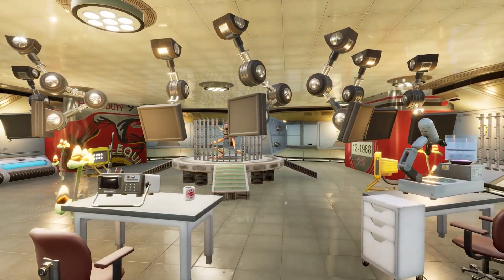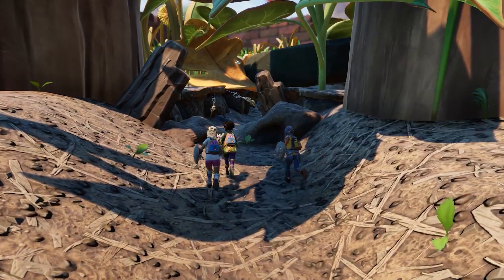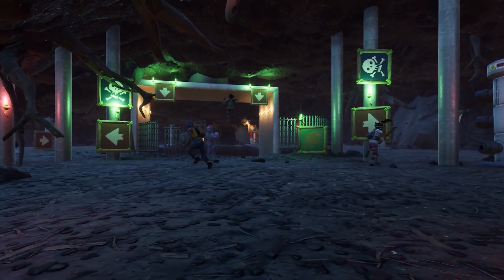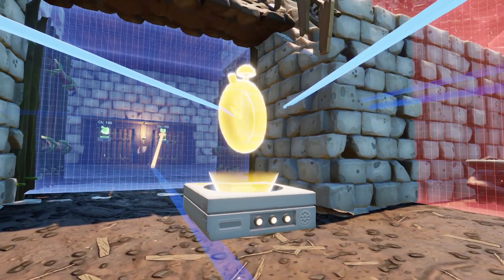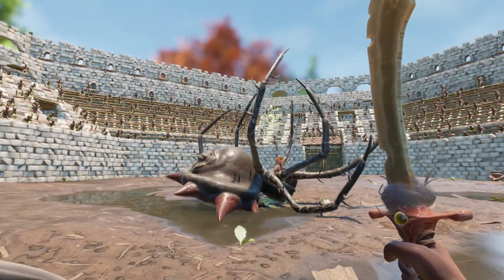Many of these are fully customizable from how they look to how they even function. You have complete control over how you want to design your Playground environment. And if you're looking to elevate your creations even further, we've got you covered. Dive into our advanced logic options, which include condition checkers, logic gates, and timers to set up complex gameplay mechanics.